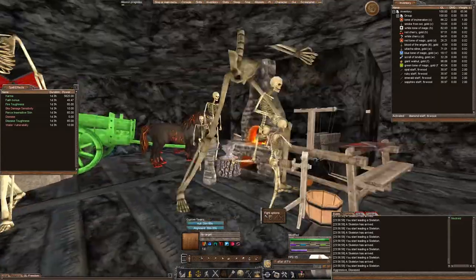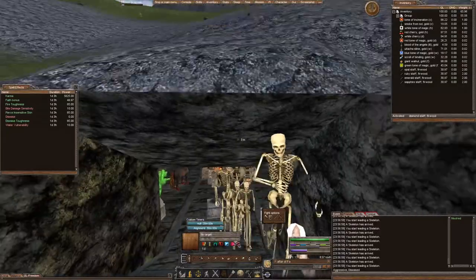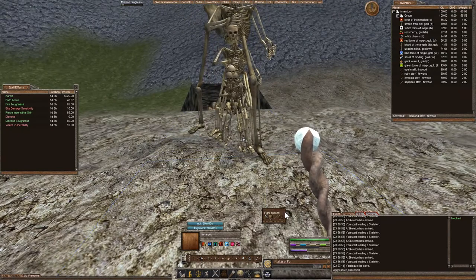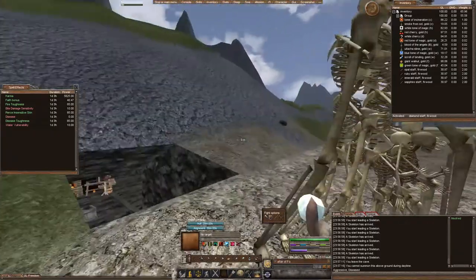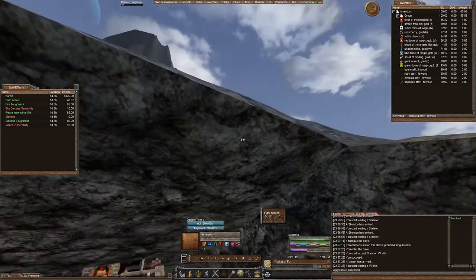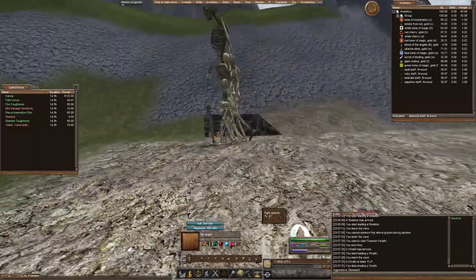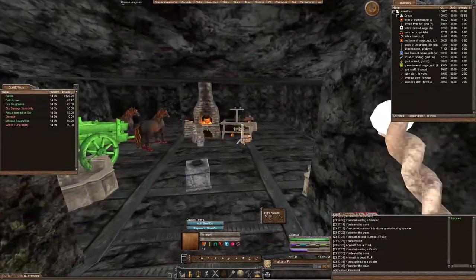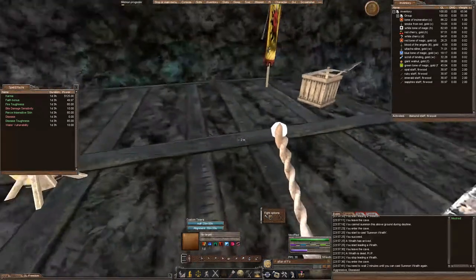A couple of these bad boys. Whoa, they're following me! That's kind of neat. And a wraith — you cannot summon this above ground during the daytime. Well, let's summon it underground. You start leading the wraith. Wraith is dead. RIP. Okay let's try it again. Need to wait two minutes, that's fine.